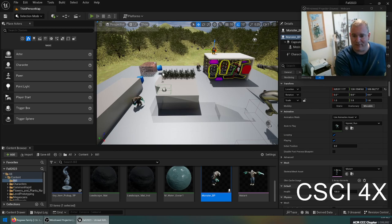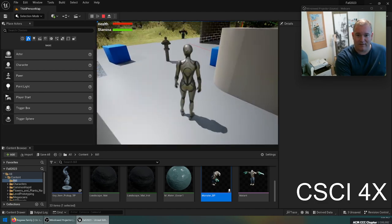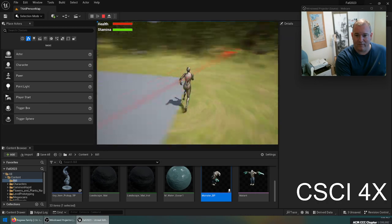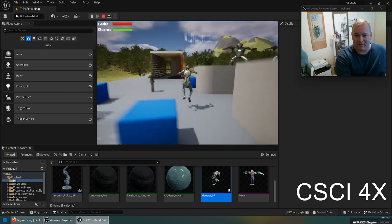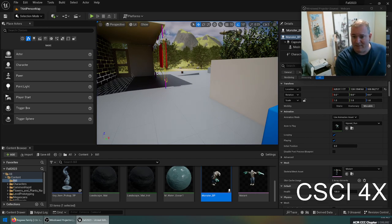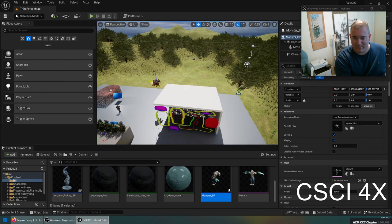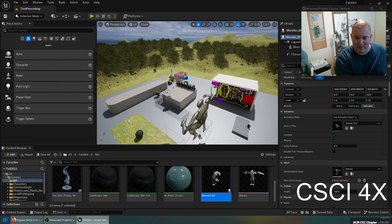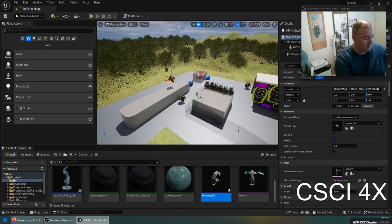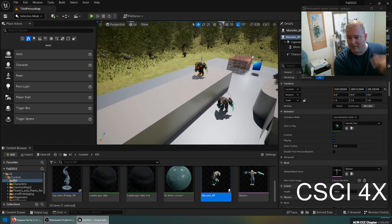We can add monster spawners too if we have time. What I'd like to do is add a grenade — maybe I can throw a grenade up and hit the guy on the roof. If you hold down shift when you drag, the camera will follow it. Maybe we'll put them there and toss a little grenade up.